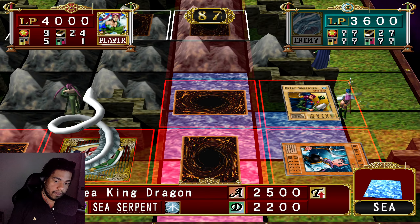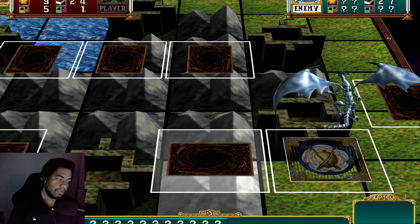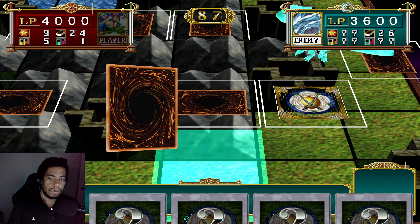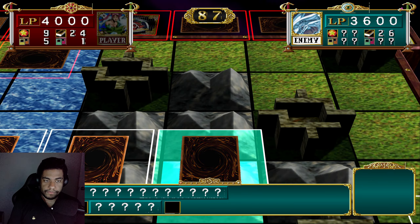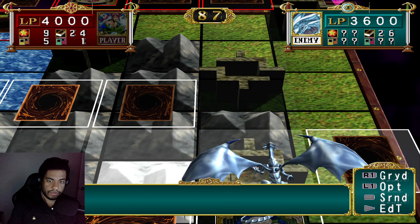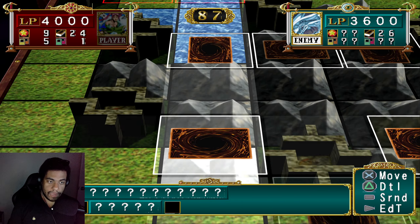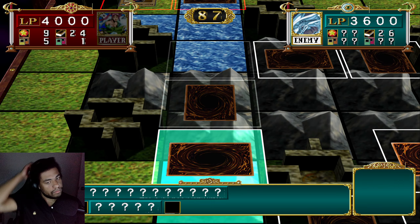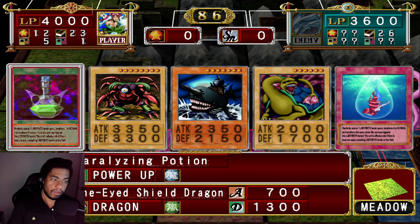I kind of knew he had Magic Hammer. I should have not done that. The problem is that I didn't have any of the Magic cards to actually flip up and do what it does. That's a little bit unfortunate, but that's okay. That would have been an incredible card to throw out just to kind of check the playing field. I literally checked the Magic Hammer. I do wish I had like a Magician of Faith or something to bring that card out again and try again.